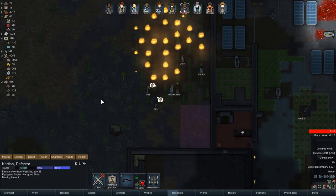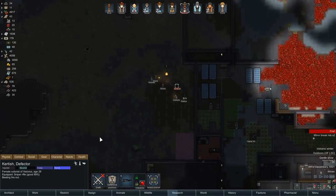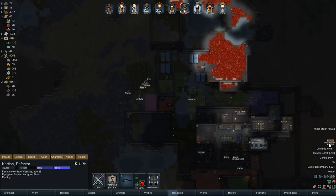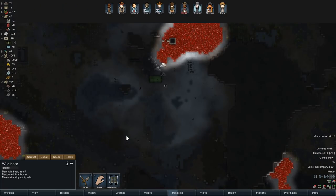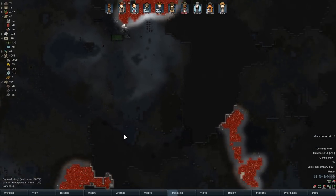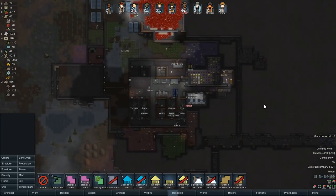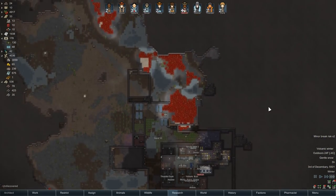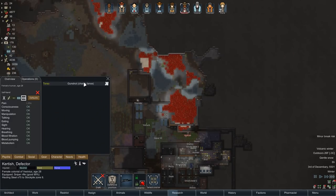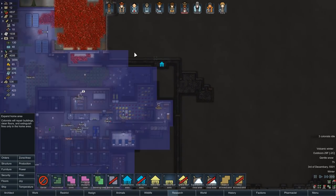Gentle snow. Oh, our trees are gonna mostly survive — well, cool. Mad animal — yay, that was funny. I didn't know they would attack mechanoids. That's cute, I like that a lot. Let's give people a few minutes to get some sleep and then we're just gonna go do it again — because of course we are.